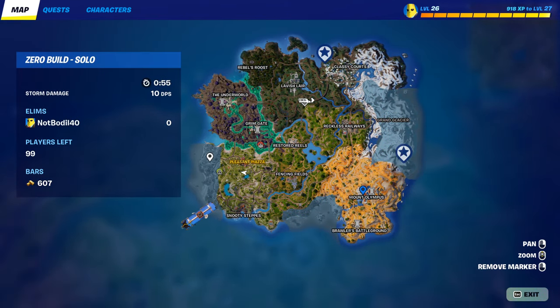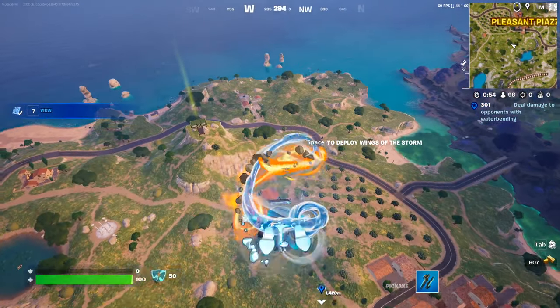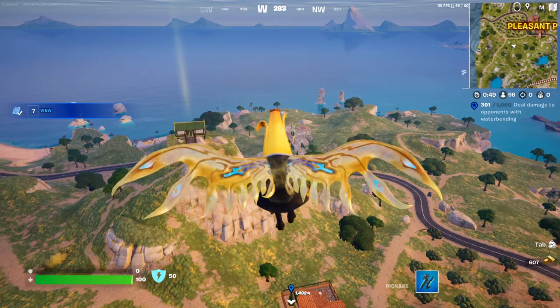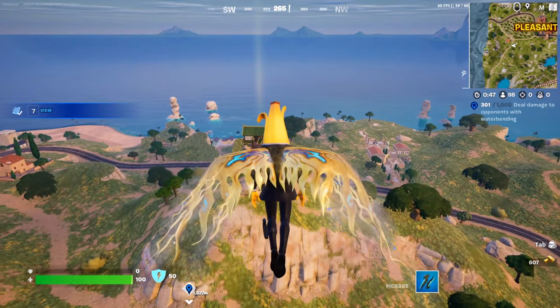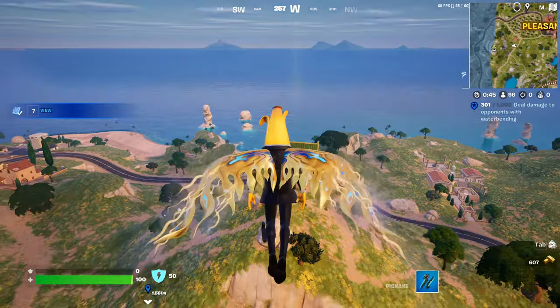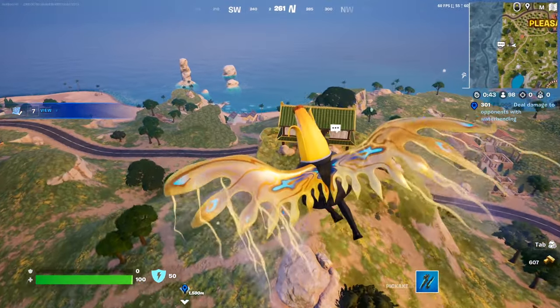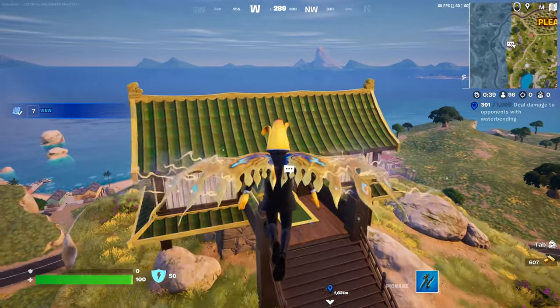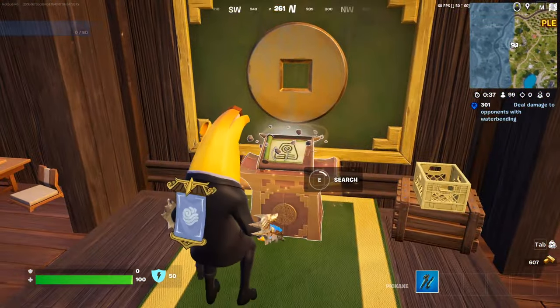This is the first location. The one we're going to, as you can see, is at the end of the map, so it's gonna take quite a while. You can combine this with 'land on a shrine,' because we have this shrine over here. We're just gonna casually land over here and then head to the location, which I'm gonna show you on the minimap in a second.